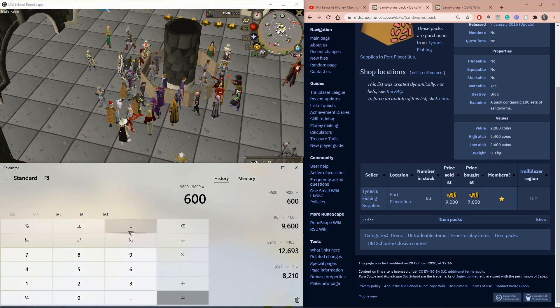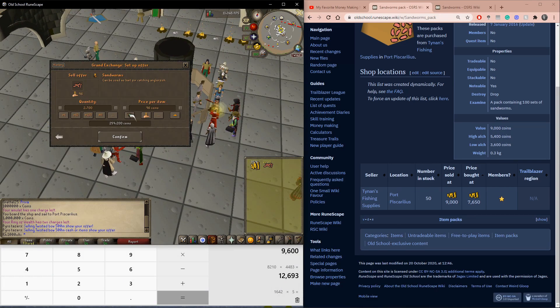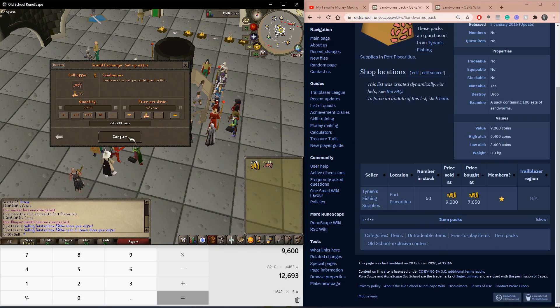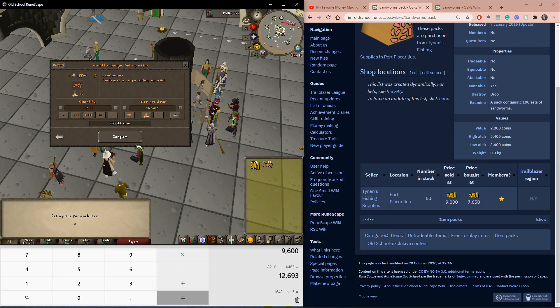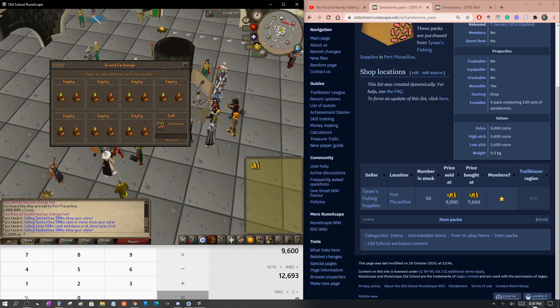We bought 27 packs times 600 GP is our estimated profit, so we should make around 16,200 GP. I'm going to list them at 95 GP each rather than wait since I have work soon. We'll be back when they sell off — it's 8:30 right now.